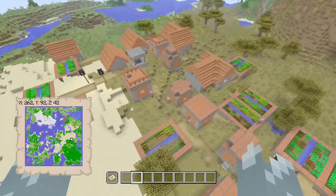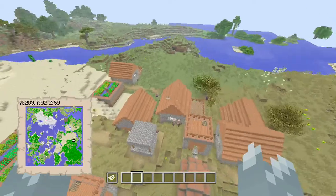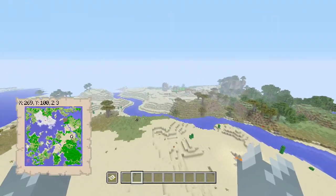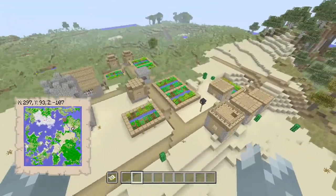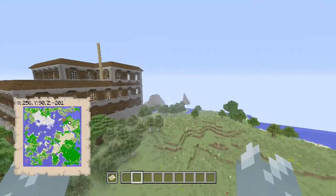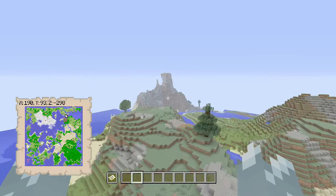Over here is another village. We've got a couple of random houses — that one over there is actually the library house, it's the one next to it. Over here we have the third village, which is a little bit smaller, but if we end up coming towards where the Woodland Mansion is, and at the back where the village is, this is where the seed really gets itself going.